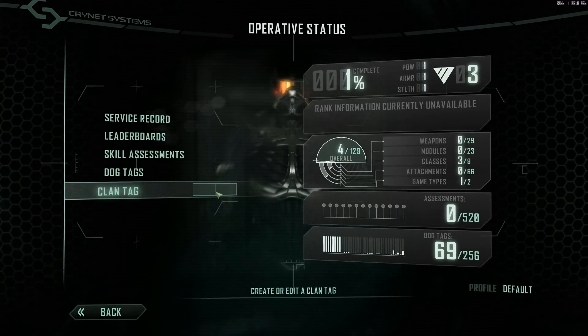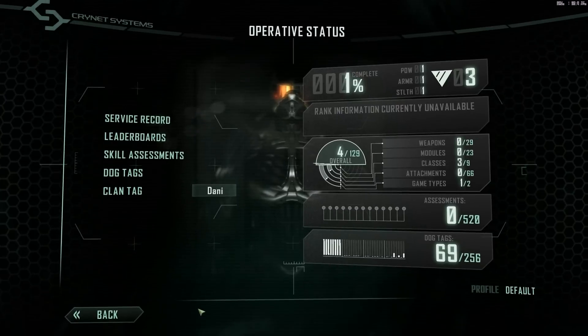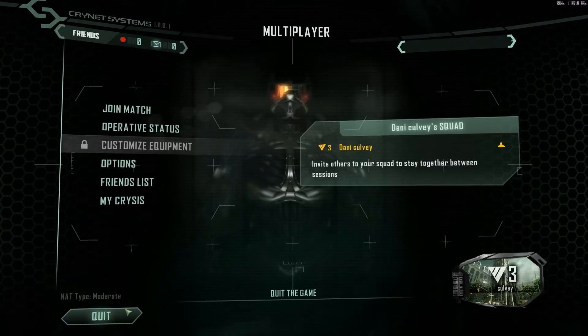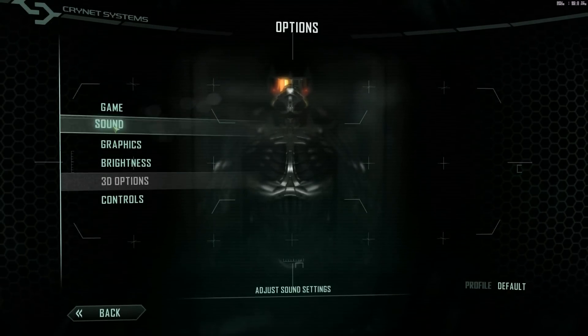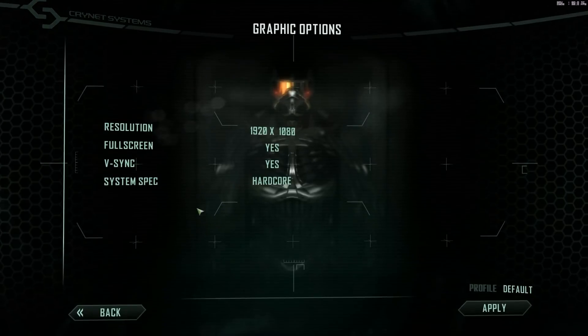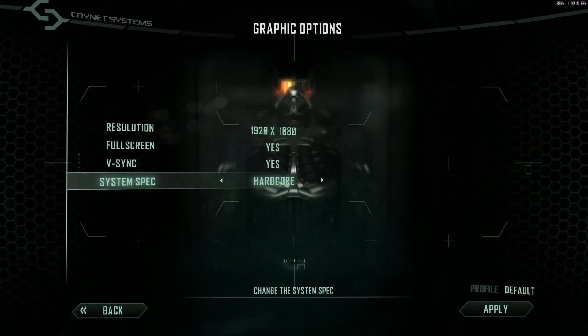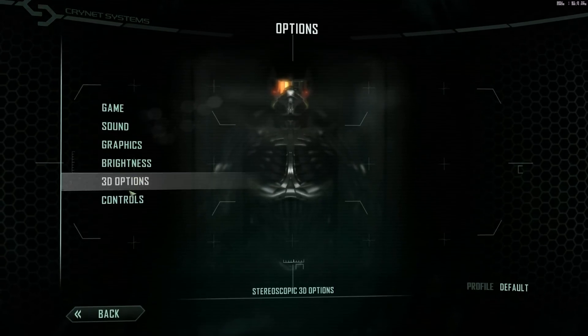I guess you could create a clan, so let's do that. 'Daniel... Danny...' and then nothing. Okay, well, great job, EA. And then there are all sorts of different options. You should definitely work on your graphics settings, and you should only do this in hardcore mode. I even went further than that and did some custom stuff, I think. There will be more graphics options in the final product.